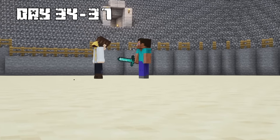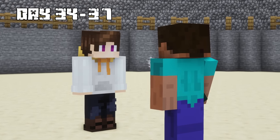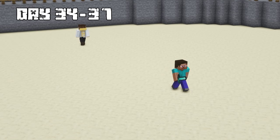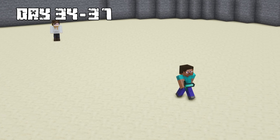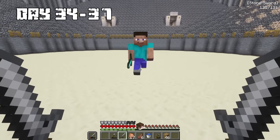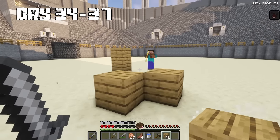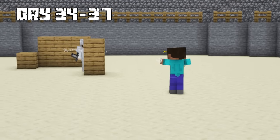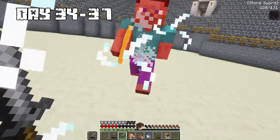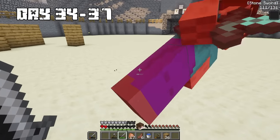Steve brought out a diamond sword. We walked to opposite sides of the coliseum and prepared ourselves. We started hitting each other with our swords, then Steve pulled out an electro bow and started shooting arrows that electrocuted me. I went towards him with all my strength and gave Steve one last hit, which eventually killed him.